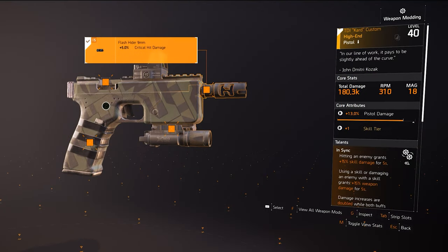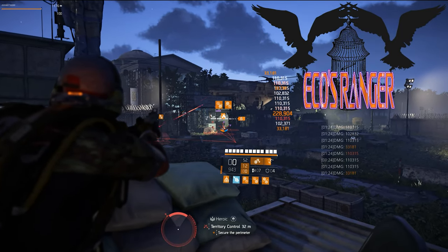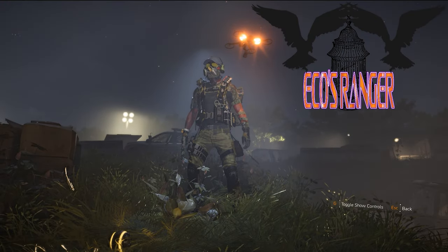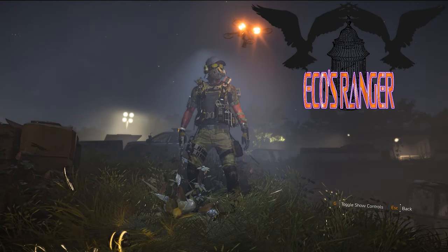Third up is the TDI Card 45 Custom. The pistol is the heaviest hitting weapon per shot the Eco Ranger has equipped. It will also provide plus one to skill tier to get another boost of damage for the striker drone and cluster seeker mines.